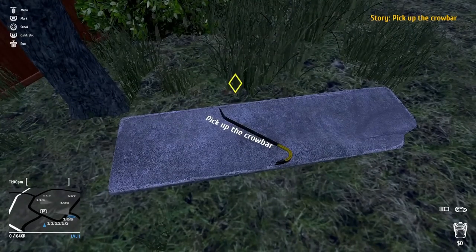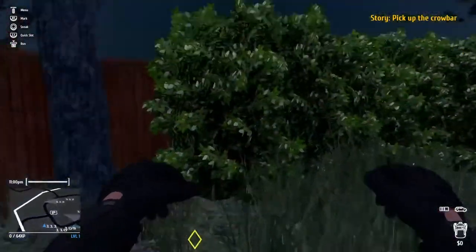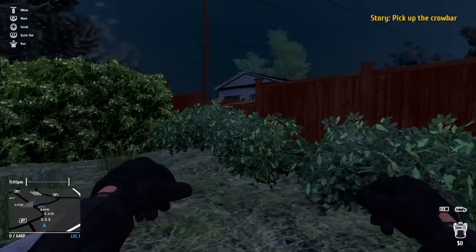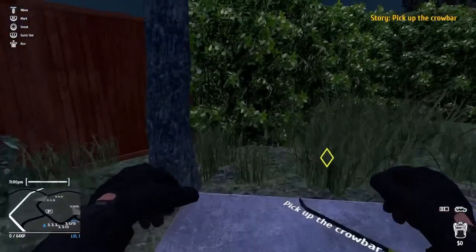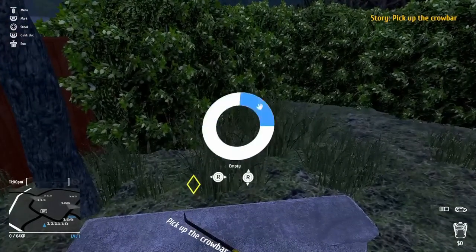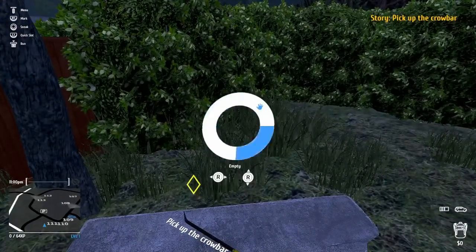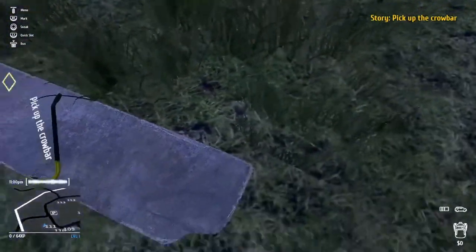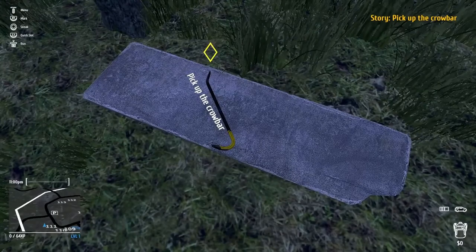Okay, so menu top left of the screen, mark, sneak. So you can sneak with... Oh my god, look at these hands! What are these hands? Look at Velociraptor and T-Rex. What is this? Quick slot is L1. I like the vibrations of the game. You can run. Obviously. There's our car space at the bottom. So I think in this game we can actually drive around neighborhoods, and we have car space to put all the things we jacked from people's houses.